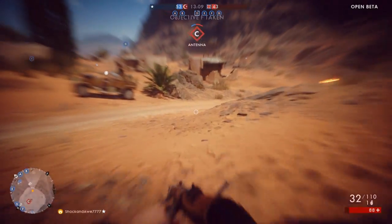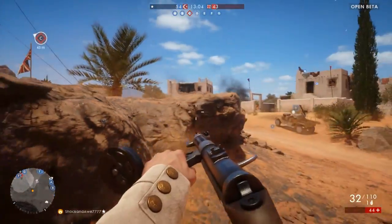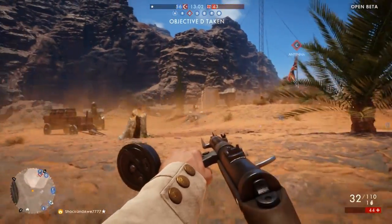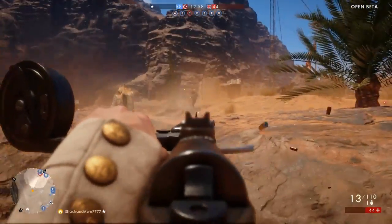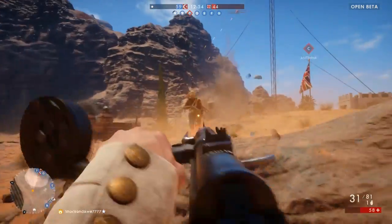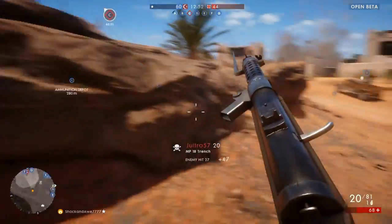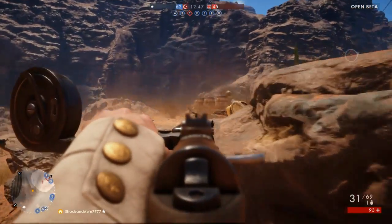If the enemy is taking a flag you or your teammates previously captured, it'll start blinking on the mini-map, so it gives you a good heads up of when enemies are attacking that point. Also, the yellow solid dot in the center of the mini-map is yourself, and the white quadrant emanating from it is where you're looking — your 12 o'clock.